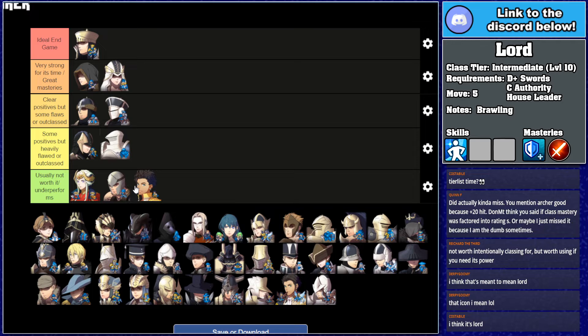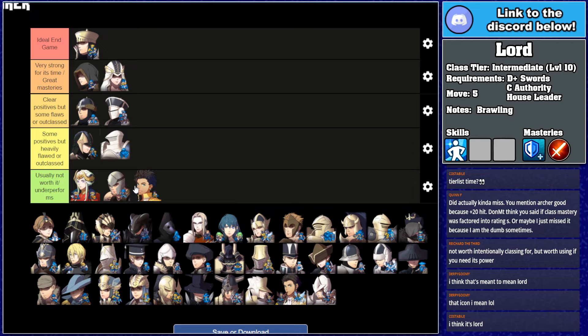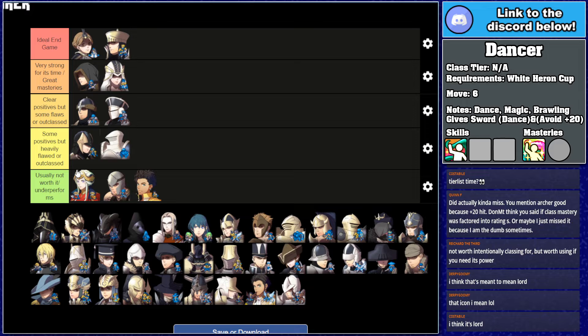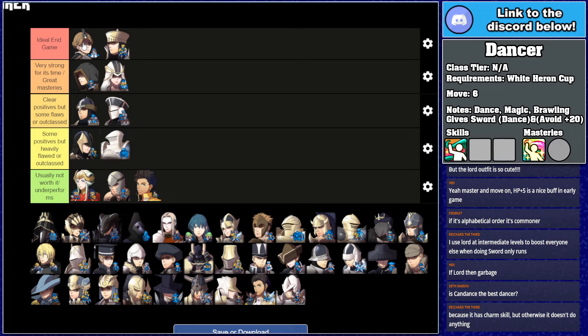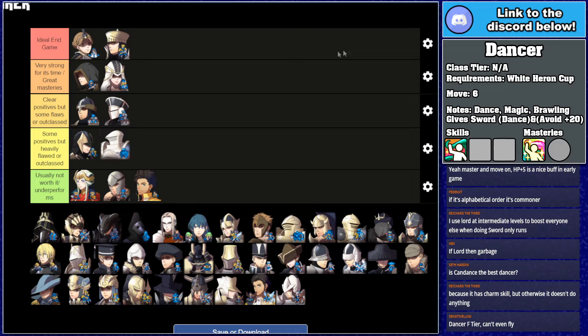Dancer is elite. A couple of people asked where the Dancer tier is — Dancer doesn't get its own tier because only one unit on your team can have it, in contrast to basically every other class on the list. Dancer is elite because letting your best unit do something again is always good. Letting any unit do anything again is always good.